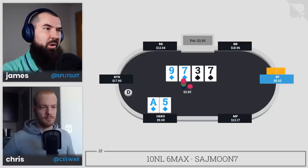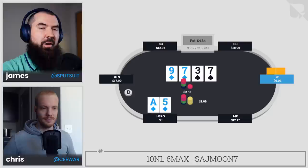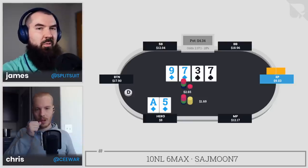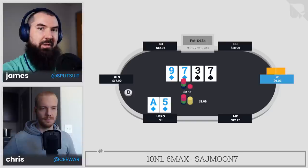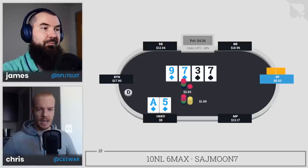Early position calls, the turn pairs the board with the seven, early position checks, and hero decides to fire for $1.69 — roughly two-thirds pot. Thoughts at this stage? I think this is where we really have to start making decisions and thinking: do I have interest in barreling all three streets? Not that we have to every time, but we have to think about how big a pot we want to create — whether to check back cheap or start the barrel and potentially go all three streets.